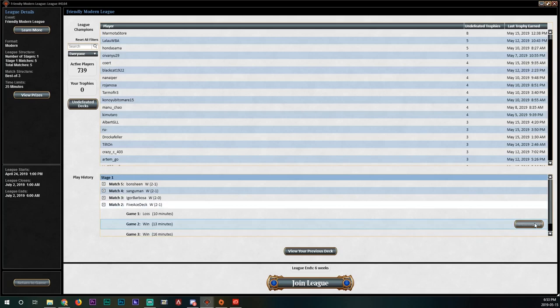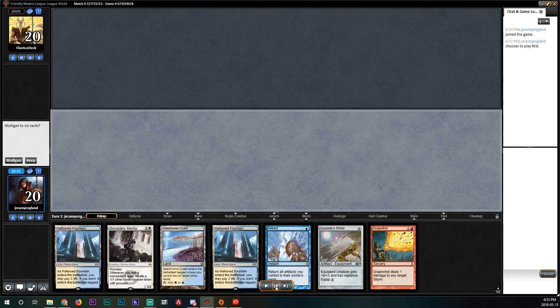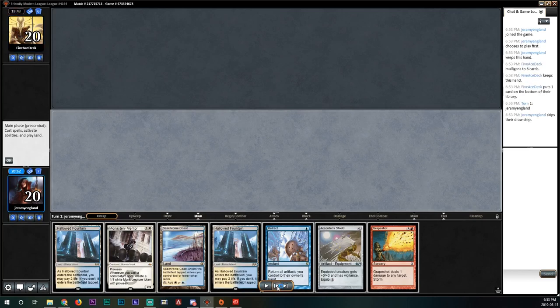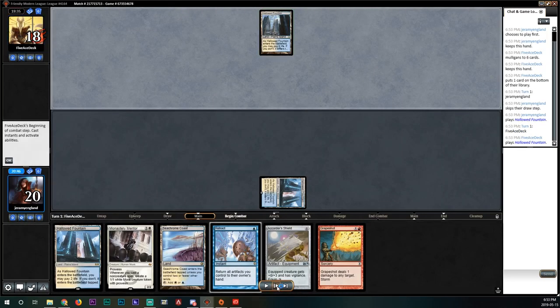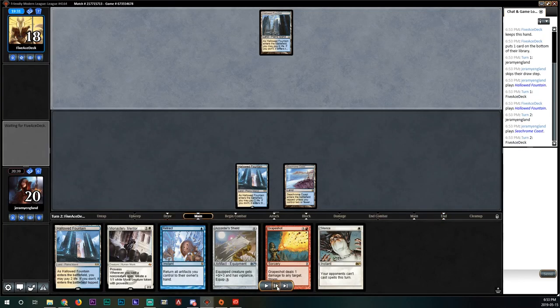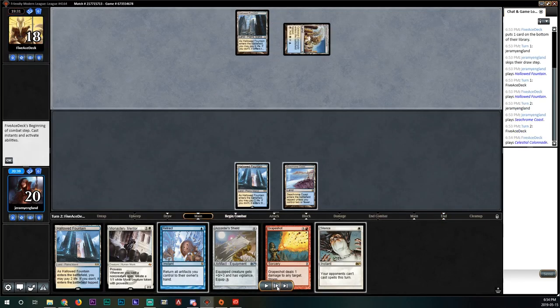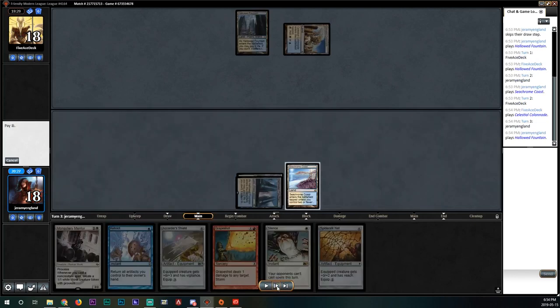We sideboard heavily into the Monastery Mentor plan and also bring in Silence. We see this as an opening hand and decide it's fine — it has things we want to do, nothing on turn one, but we do have a Mentor. The first few turns are kind of boring; our opponent has left up mana to Opt. We draw a Silence, which comes in important later.